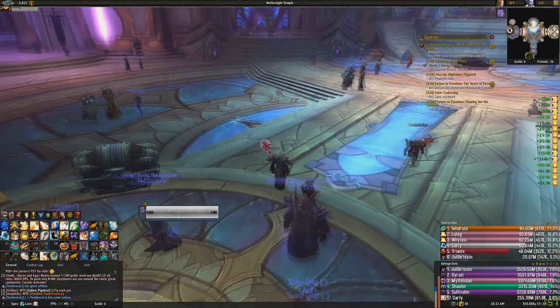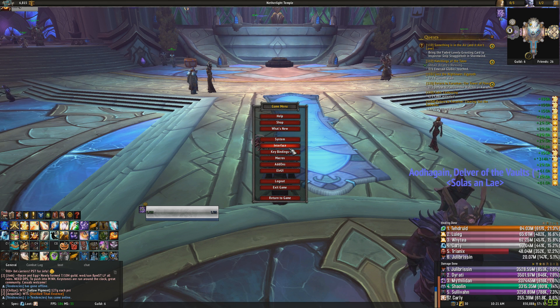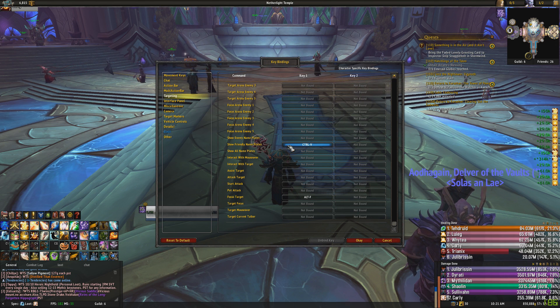That's all you need to do really for KUI Nameplates setup. Just remember: you have to disable ElvUI, you have to install KUI, you have to import the add-on. The last thing you have to do is make sure you have friendly nameplates turned on. If you've rebound the key or you're trying to figure out how to do it, they've actually removed the interface setting to do it. All you have to do is come into the key bindings — you'll see Show Friendly Nameplates and you can just change this key binding. Thanks for watching, I hope you learned something. We'll see you next time.